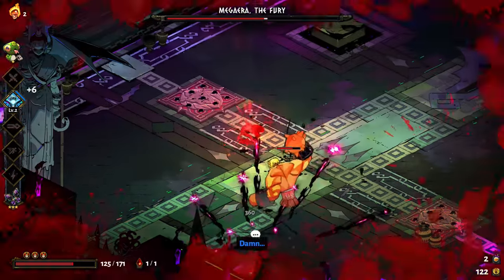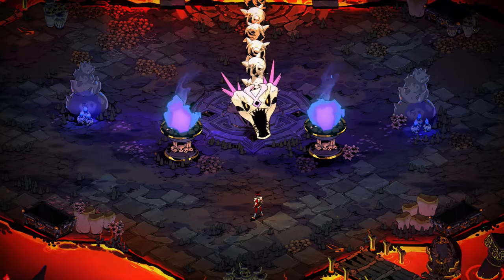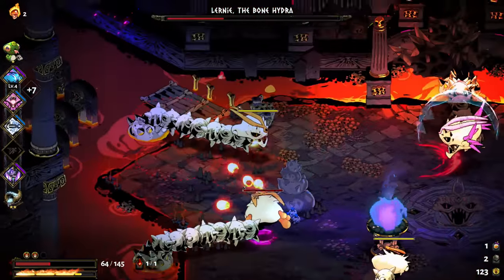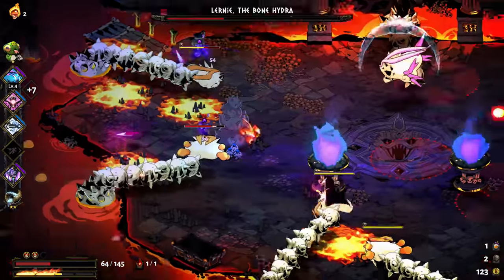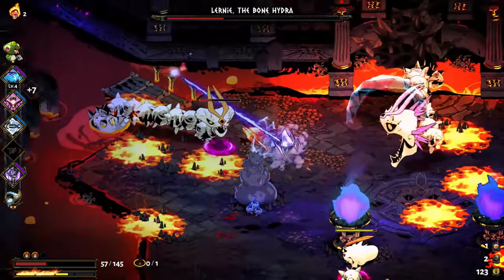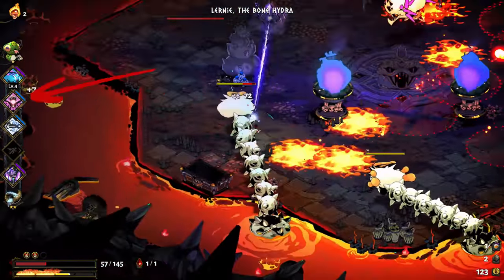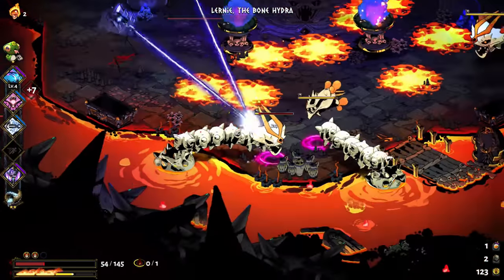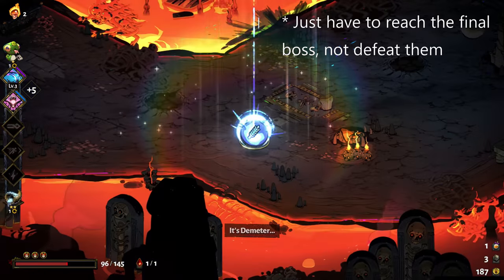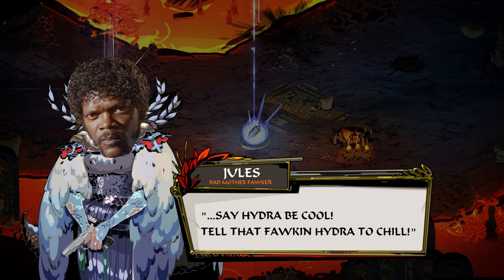Tip number three: tell that Hydra to chill! After Tartarus your goal is to calm down the hyper-aggression of the remaining bosses. Pick up some control or damage prevention boons while also increasing your offensive boon collection as you travel through Asphodel and Elysium. Grabbing Divine Dash and a Weak strike or flourish from Aphrodite are two of the most beginner-friendly ways to add some defense to your build without investing tons of room rewards. If you've cleared the final boss already, go ahead and pick up some Demeter boons to literally chill the bosses out.